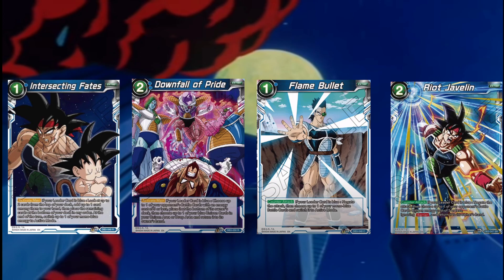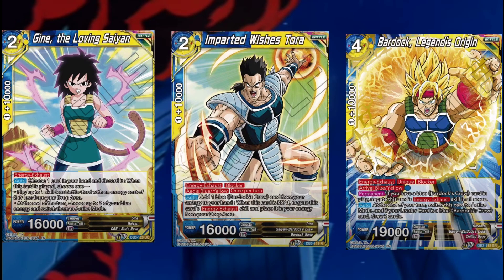Multicolor — just the one page. Gine is the worst of the cycle we've seen so far. She lets you play defense kind of — play her for free, drop two cards at end of turn. Yikes. Not good.